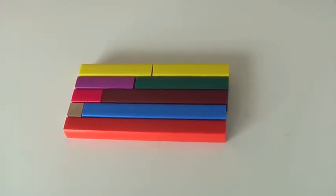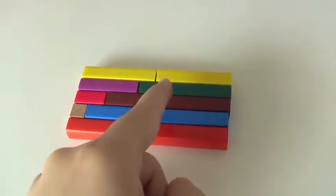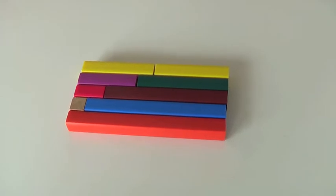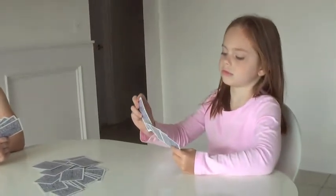We have the Cuisenaire rods out. Here's ten: one and nine, two and eight, four and six, five and five. So if they don't know what number they need to ask for, they can look there and find out.